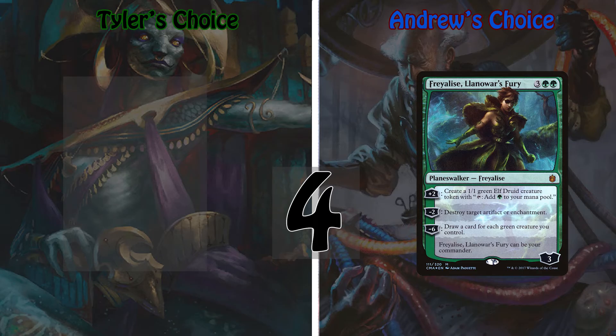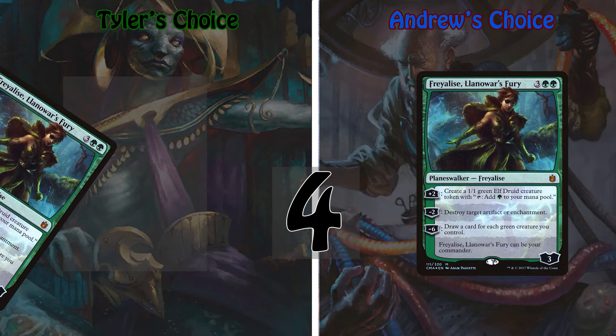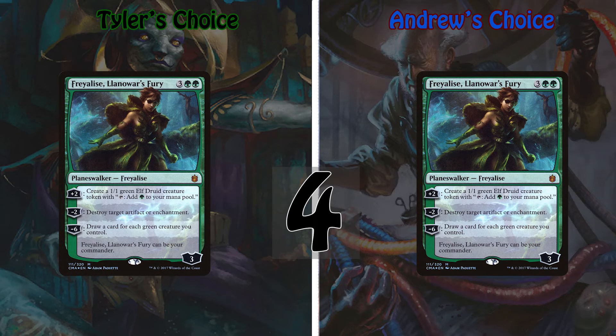Taking my number four spot is... Freyalise, Llanowar's Fury. She's three green green for a three-loyalty planeswalker: plus-two make a Llanowar Elf, minus-two Naturalize, and minus-six draw a card for each green creature you control. Due to my love of Tolkien mythos, elves have a very special place in my heart. I picked Freyalise as my favorite for a few reasons: she's simple, she doesn't necessarily need to be elf tribal but can still helm things pretty well — and personally I'm a sucker for the short hair and eye patch. I used to run a mono-green elf deck with Freyalise at the helm, and with her ability to produce literal mana ramp and deal with artifacts and enchantments, the deck was loads of fun to play.